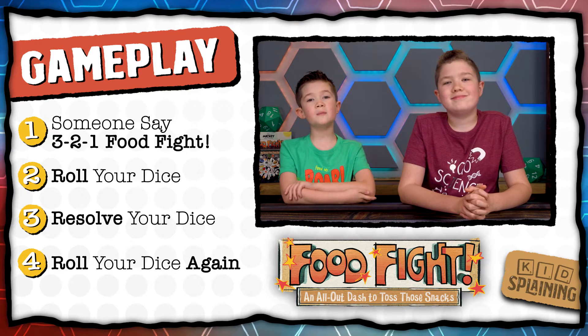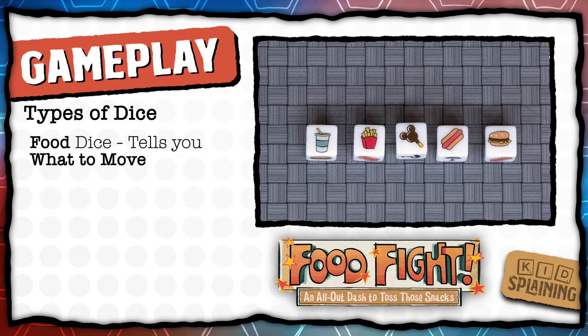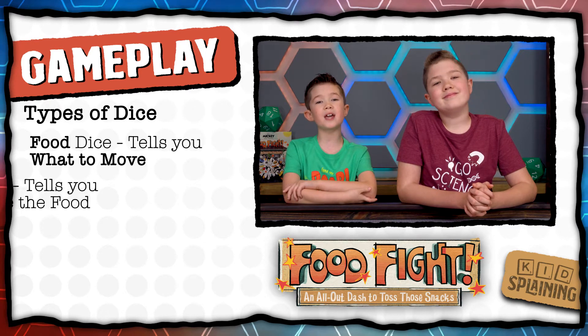There are three dice that tell you what to move, where to move it, and how much to move. The food dice tells you what kind of food to move and shows the 5 different kinds of food and a question mark, which means you get to pick what kind of food to move. If you don't have the food the dice shows, pick up your dice and roll again.